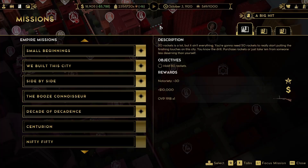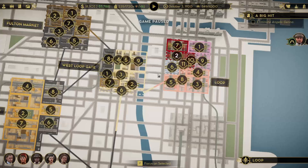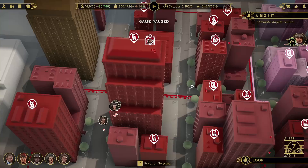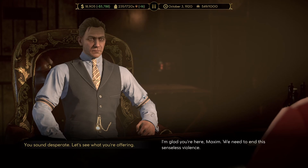Find it. Or not. Unless it's in another neighborhood, which would be really weird — because we both don't own anything in other neighborhoods. Now the question is, do I have to take down like other... precinct... Oh, oh, I see it! I finally see it. Hold on. I'm glad you're here. We need to end this senseless violence. You sound desperate, actually — he's gonna have a voice. Let's see what you're offering.